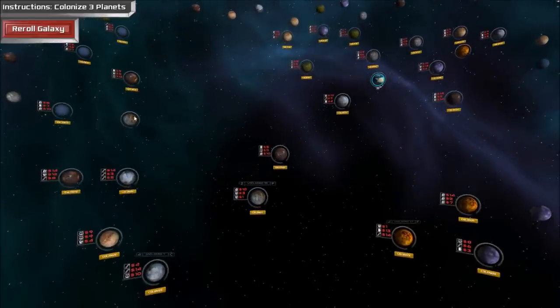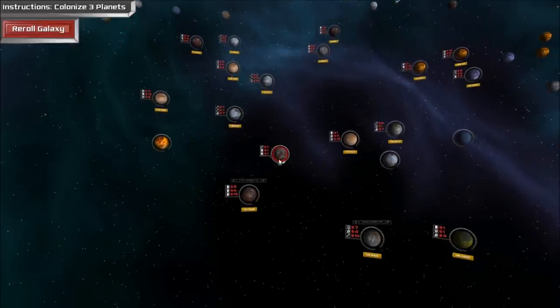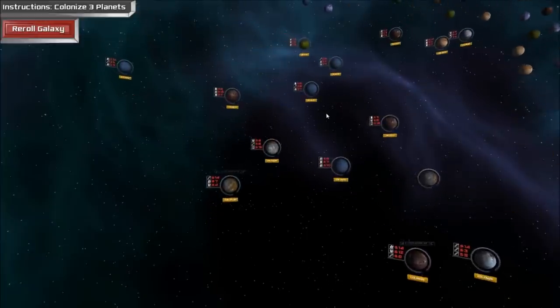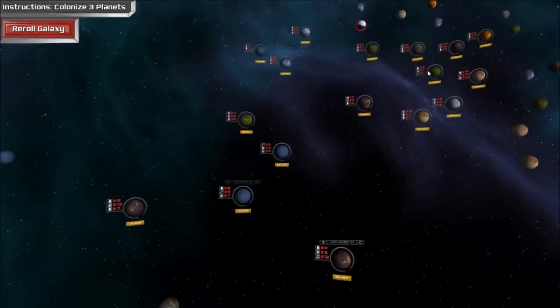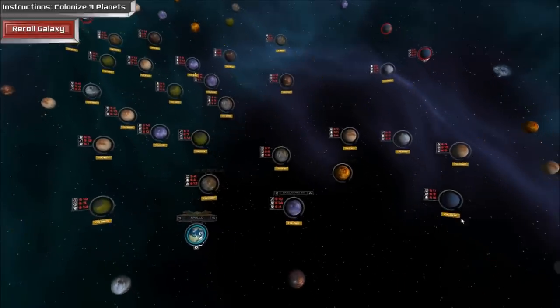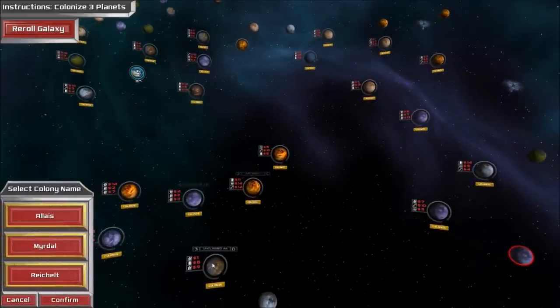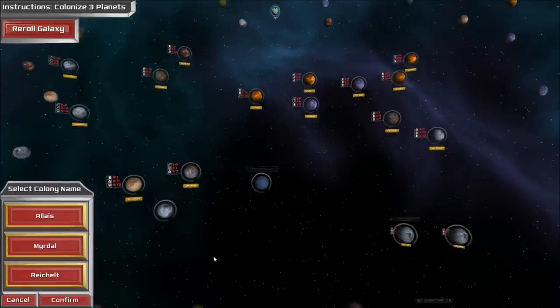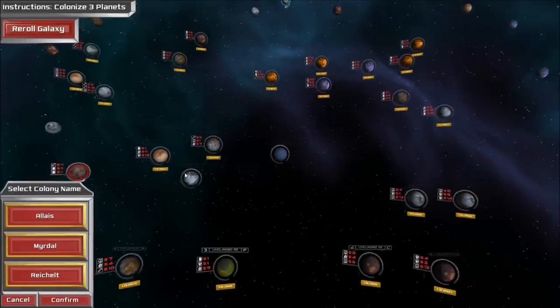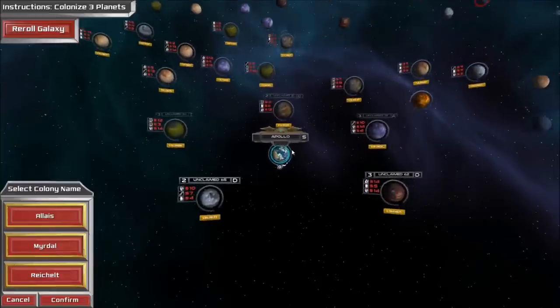There's probably one enemy to the northeast, one to the northwest, one to the southwest — they only start with one planet each right now, that's not too bad. Must be another enemy somewhere on the east side. I'm not going to worry about those guys too much — I've got to get my empire started. Let's go back to our homeworld.